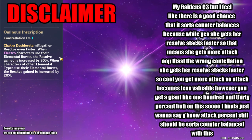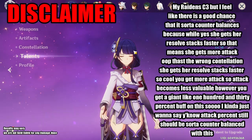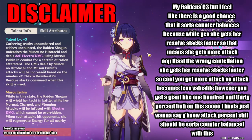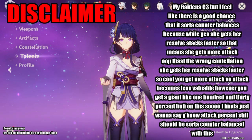Well, that's the wrong constellation. She gets the resolve stacks faster, so you get more attack, so the attack becomes less valuable. However, you get a giant 130% buff on this, so I kind of want to just say attack percent still should be sort of counterbalanced with this.